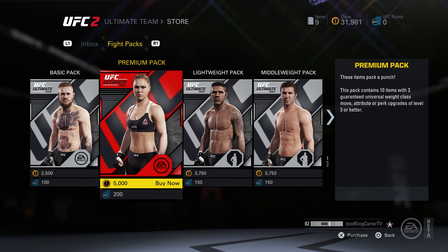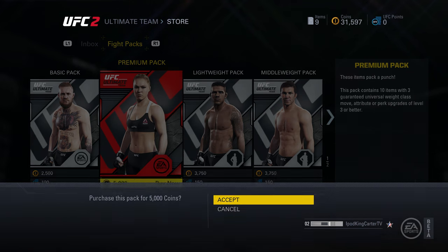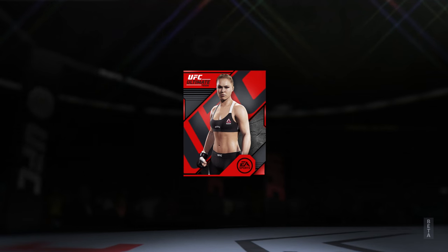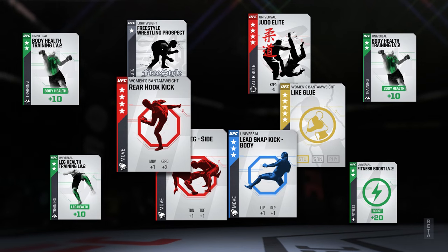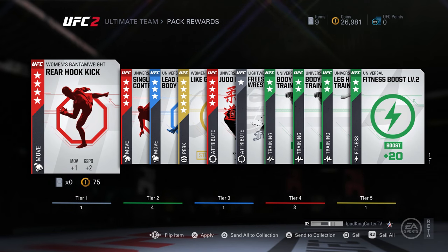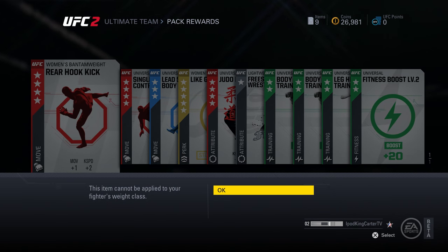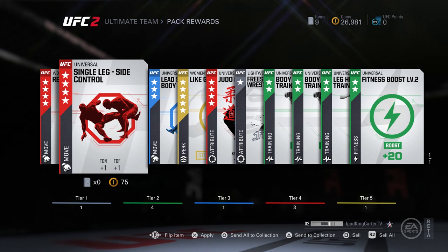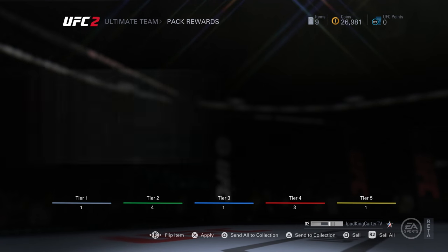I like the middleweight pack because I love middleweights. Now a couple people say the premium pack is cheese, so I'm gonna show you guys what comes up in a premium pack and the foolery that happens when you think you're the man. I got a premium pack and a lot of nice moves, but I got a women's bantamweight rear hook kick — I can't apply that to my fighter. I do have a single leg side control I can equip, and I'm pretty happy about that.